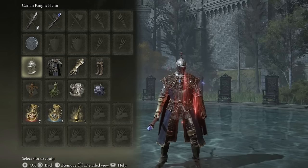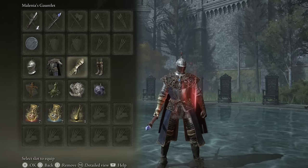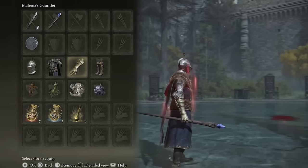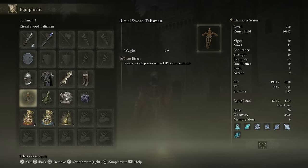For the apparel, I really wanted to make a magic knight so the Carrion Knight armor was the best choice. We have the Carrion Knight Helm, the Carrion Knight Armor, Millenia's Gauntlets — I think the prosthetic arm looks really cool with this outfit — and last but not least the Carrion Knight Greaves.